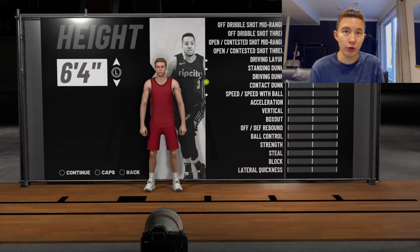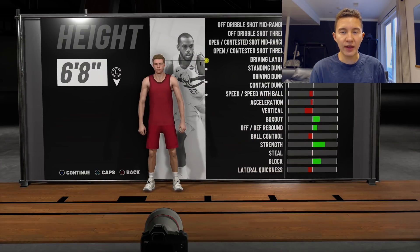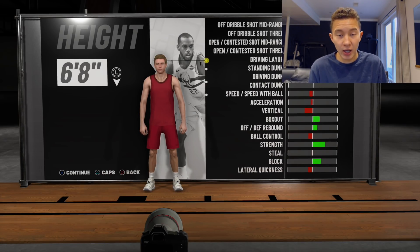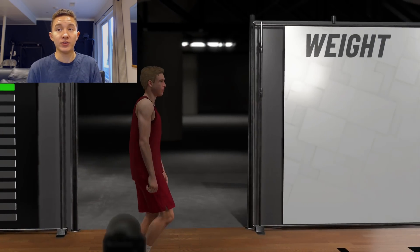Your height is going to be six foot eight. This is why you want to be a shooting guard — the point guard can only be six-six in this game, and that's honestly too short. Most point guards actually running the point are around six-five or six-six. Six-eight is the tallest you can go as a shooting guard, and that height really comes in handy. You can see in the top right your three-point rating is barely sacrificed — it only goes down a tiny bit — and you get a lot of height for it.